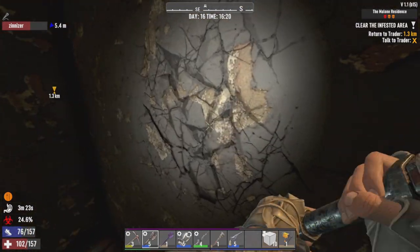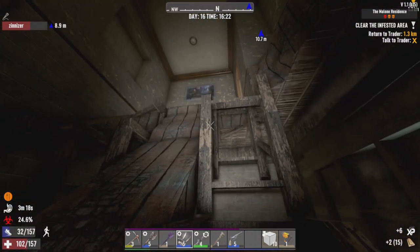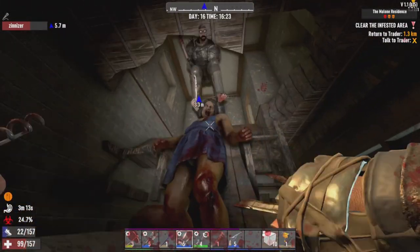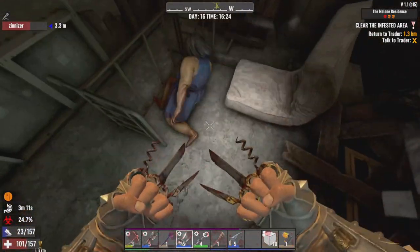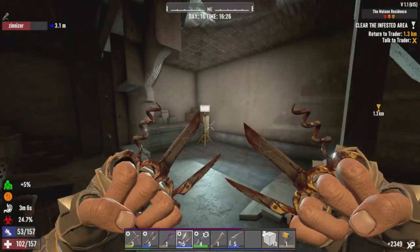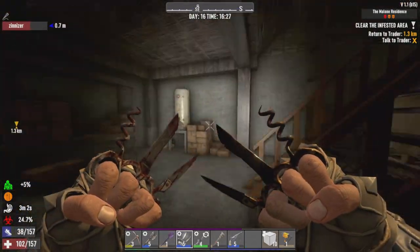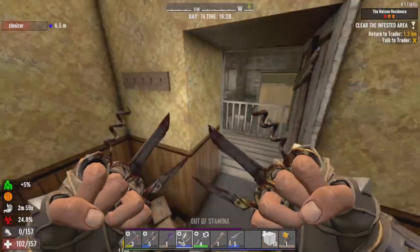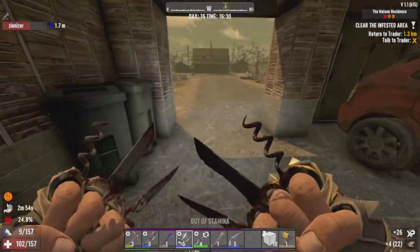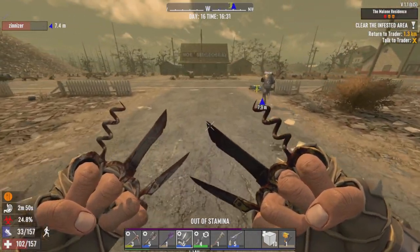There's a zombie on the other side here. Come here. There we go. Let's head back to Trader and head back to base. Depending on how things go, we might do one more job. We'll head back to Trader and we'll catch you there with the reward.